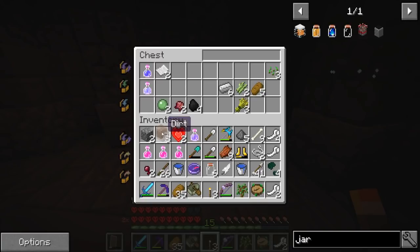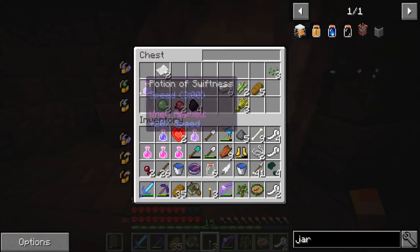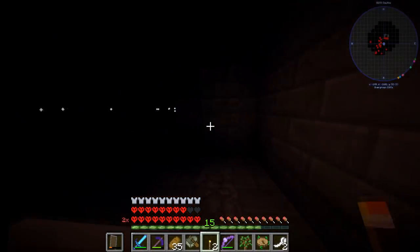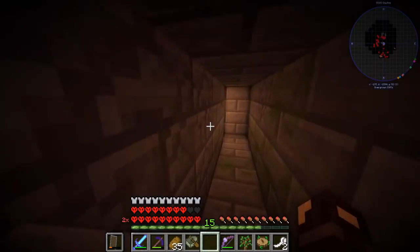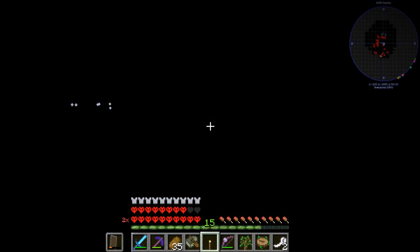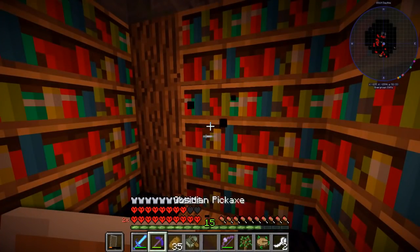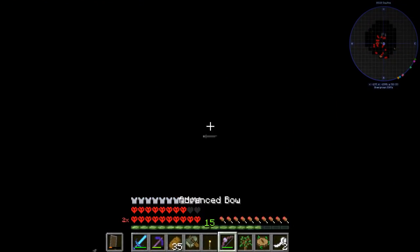Potion of water breathing, a potion of swiftness - I'll take some of these, thank you very much. These dungeons are great for getting me potions because normally I never make potions. What's this? Why do these shaders make everything so dark? It's awful. There's literally nothing here. If I break them, what does it give me? It gives me bugs. How odd.